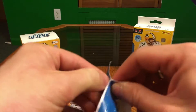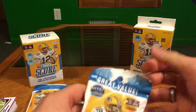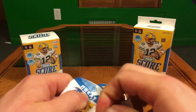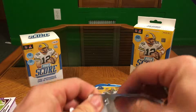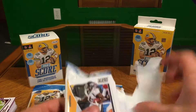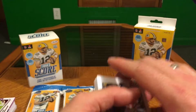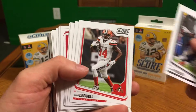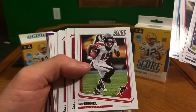Alright, these are 40 cards per pack. We already got some of the purple parallels from the hanger box, and we did get a mem card from the blaster box — it was a Khalil Mack, so that's pretty cool. Alright, we got Benny Fowler, Isaiah Crowell, Julius Peppers, Taylor Gabriel.